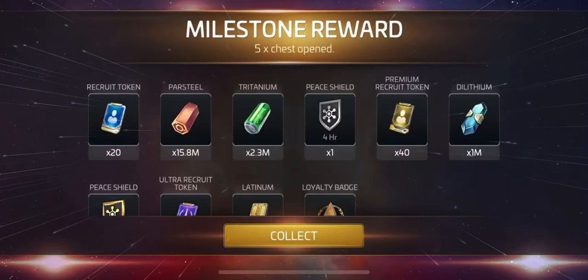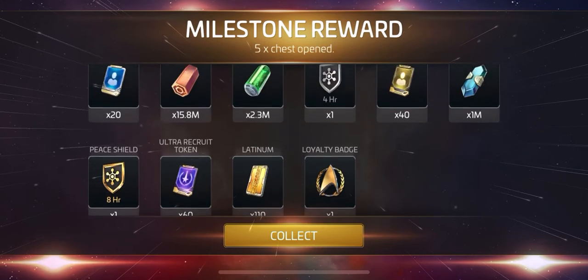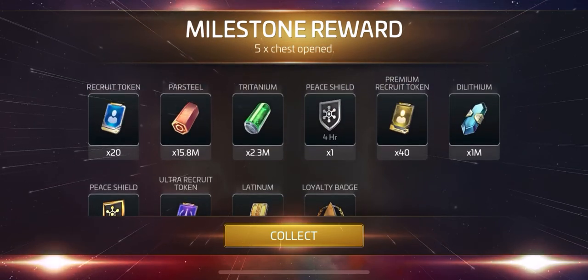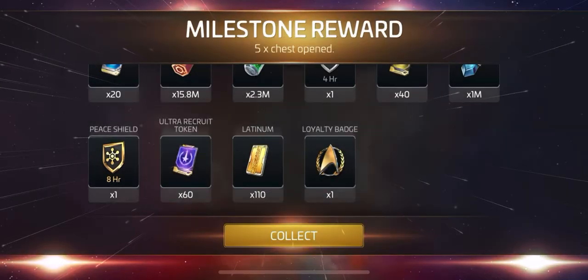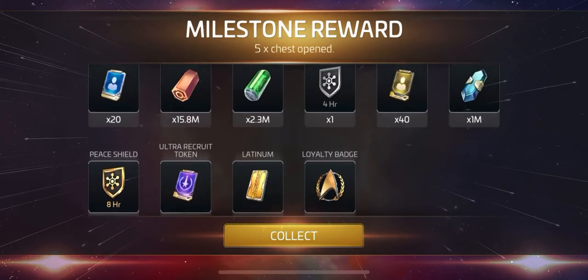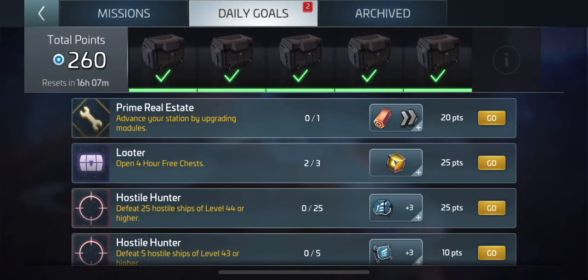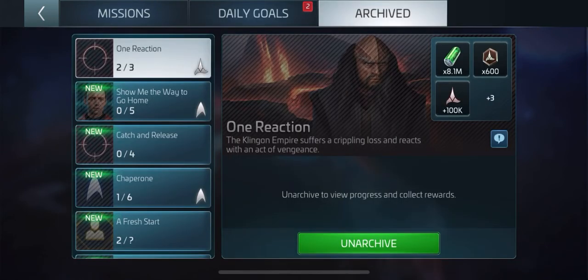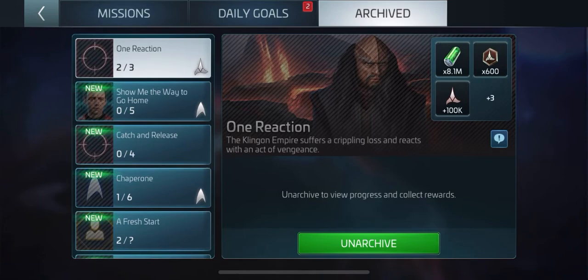I'll claim the whole lot. Not even 16 million — about 15 million in parsteel. Which when you've got to build things at level 43, 15 million parsteel is absolutely nothing. I don't know what you could do with that — nothing. These officer chests are handy so you can get some new officers. I've got that again — I haven't even collected the last lot. Got some missions there to do, but most of these missions have a warp distance that's too far away for me to get to, so I just have them locked away until I can warp further.